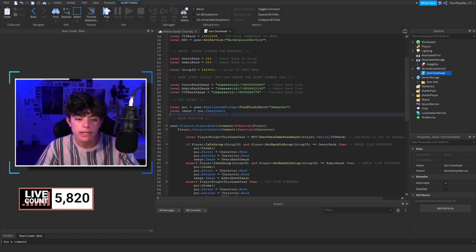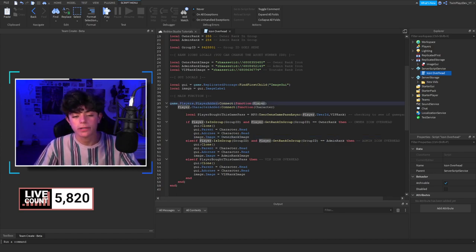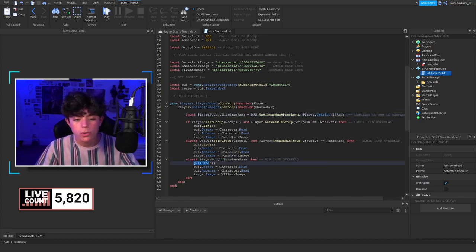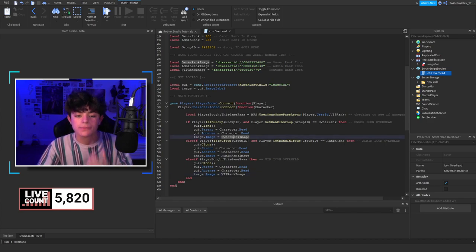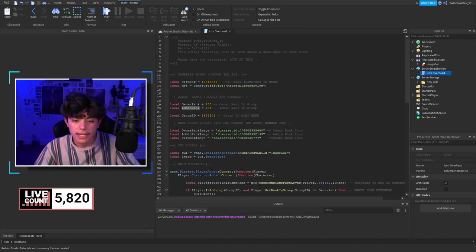Here we're calling the GUI from ReplicatedStorage and getting the image label so we can set the image. On PlayerAdded we grab the player and their character. We check if they bought the game pass using MarketplaceService's UserOwnsGamePassAsync with their user ID. If they own it, we clone the GUI, set the parent to above their head, adorn it to their head, and set the image to the specific asset ID for that rank — owner, admin, or VIP.